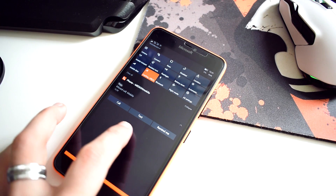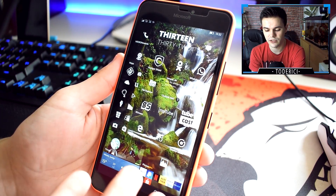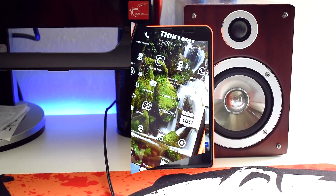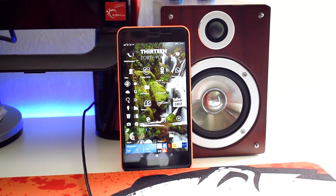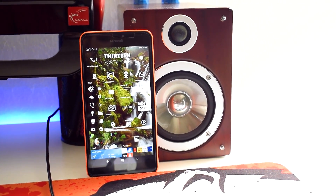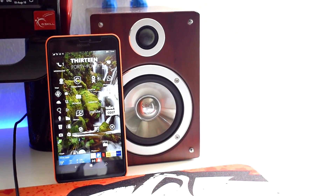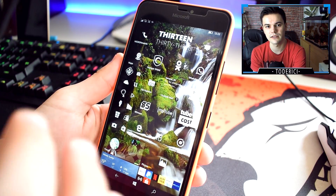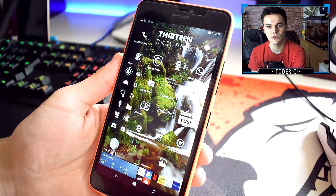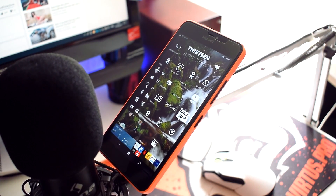The bug fixes in this build include music behavior for apps that are built for Windows Phone 8 but running on Windows 10. For example, if you play music or video on those Windows Phone 8 apps and you receive a call, the app would keep playing the music or video in the background even during the call — that was pretty annoying. Another bug fixed is that music wasn't resuming after you received a call if turn-by-turn navigation was turned on.